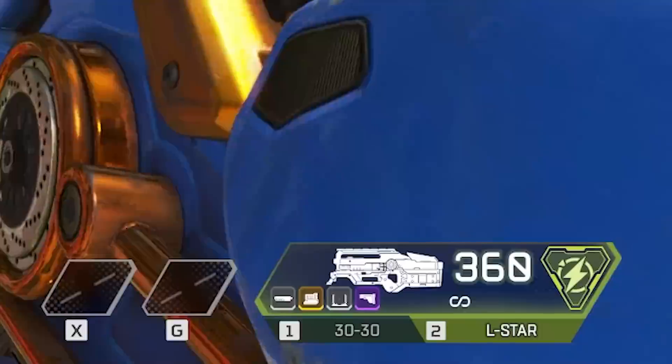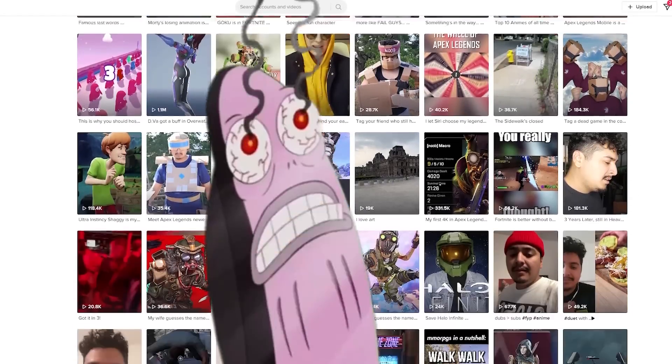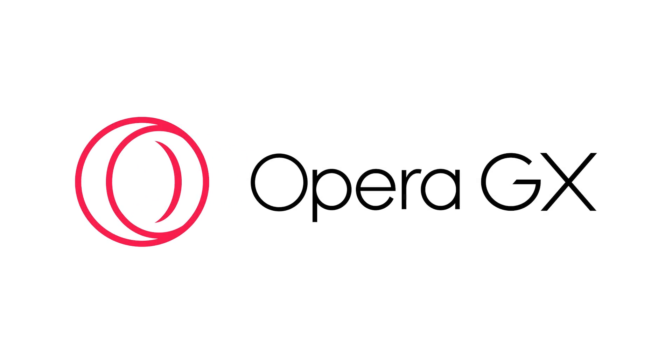But who needs new weapons when you got the L-Star? This gun is so— this is just as annoying as using a web browser that doesn't have a dark mode feature. Well, it wouldn't happen if you used today's sponsor, Opera GX.